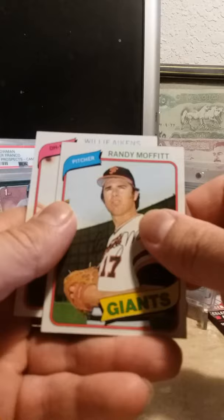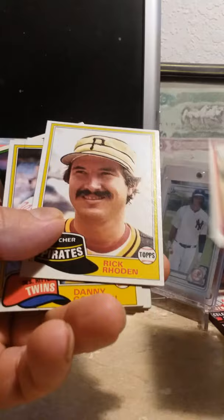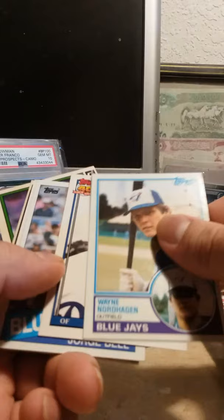We got some more from 1980: Bob Watson again, Mike Tyson again. Then moving to 1981: Mike Scott, Pete Vuckovich, Gary Allenson, Rick Rhoden, Danny Goodwin. Then going into 1983: Mike Fischlin, Larry Milbourne, Ross and Joel — Richard Zisk, Rob Picciolo, Ed Vande Berg, Steve Kemp, Wayne Nordhagen.